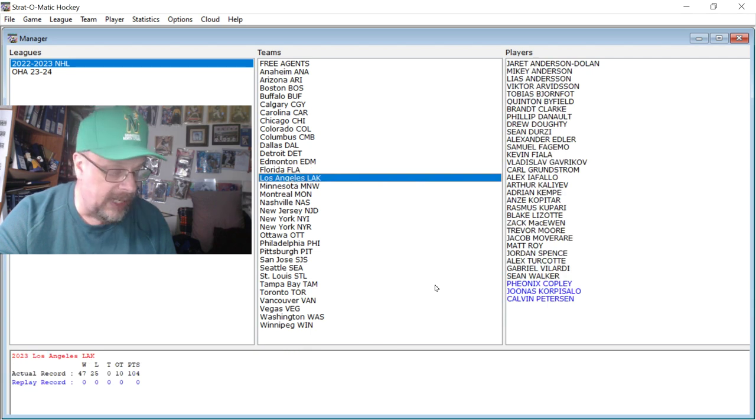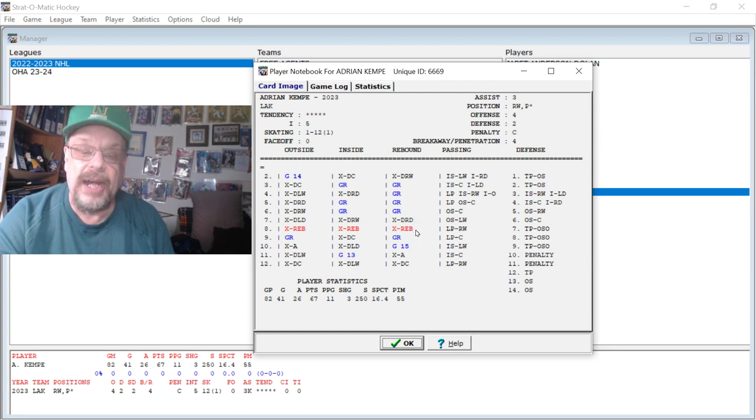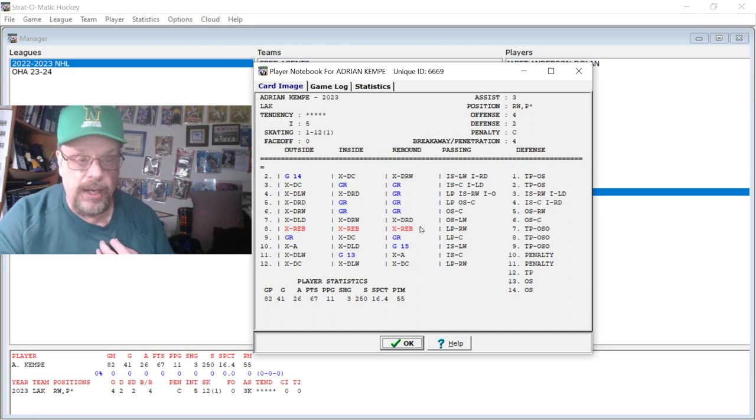We'll go to LA, and for LA we're going to look at Kempe — Adrian Kempe. He had 41 goals and 26 assists. For some of these guys that had over 40 goals, the rebound and breakaway columns are just going to be crazy good.